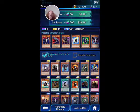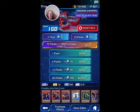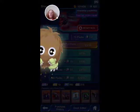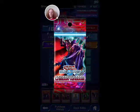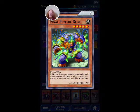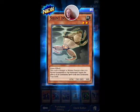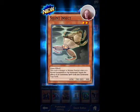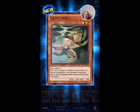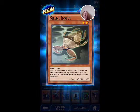Alright, first card pack opening. The Chachaka Archer — once per turn, you can target a spell or trap card on the field and destroy it. Lovely defense for that. Final Psychic Ogre. And Silent Insect. This card is changed to defense position when it is normal summoned or flip summoned. Negate the effects of all continuous spell cards and continuous trap cards.